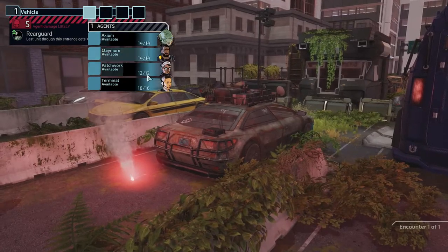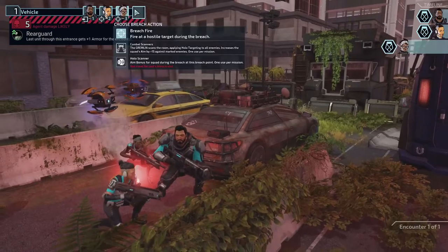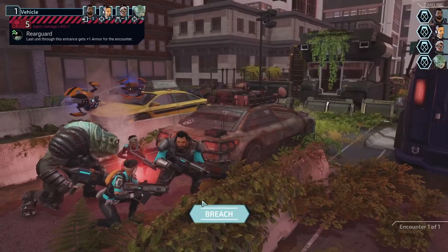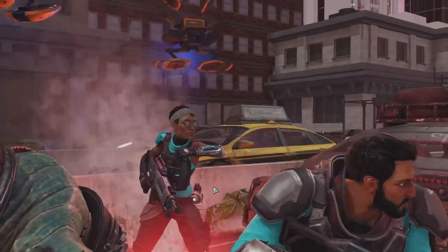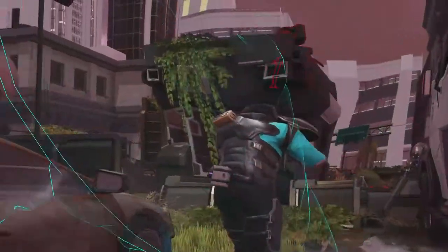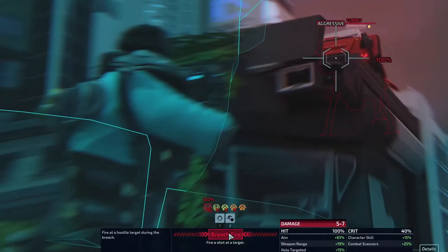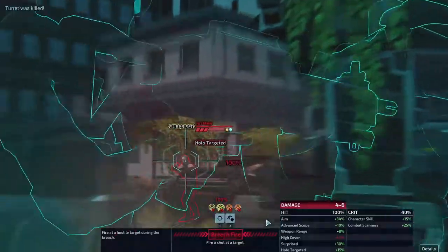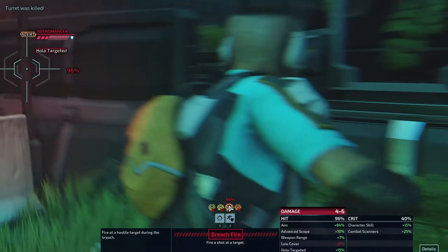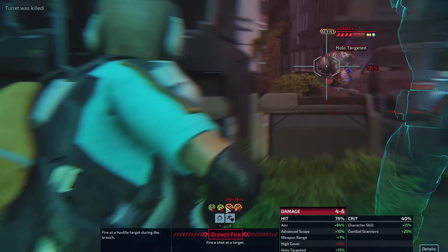That shrapnel grenade placed in the right spot is going to be useful. Last unit through this entrance gets plus one armor for the encounter — that's going to go to Axiom this time. We might as well use the combat skin since this is encounter one of one. Let's get into Axiom's first mission. We have the hitman, the purifier, the necromancer, and a bomber. The bomber's gonna be an issue.